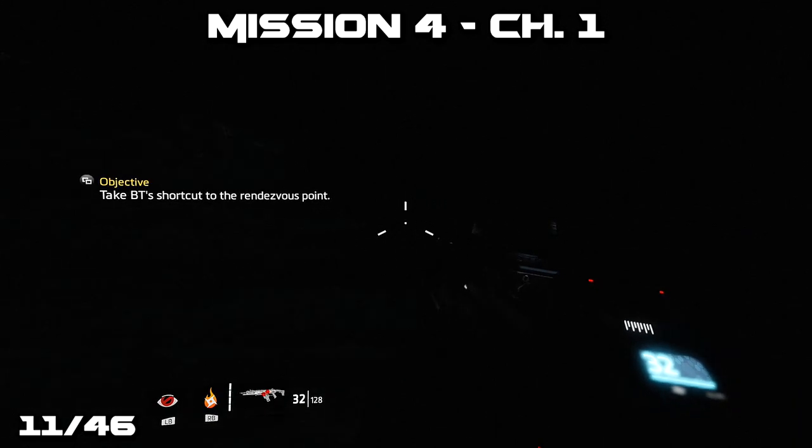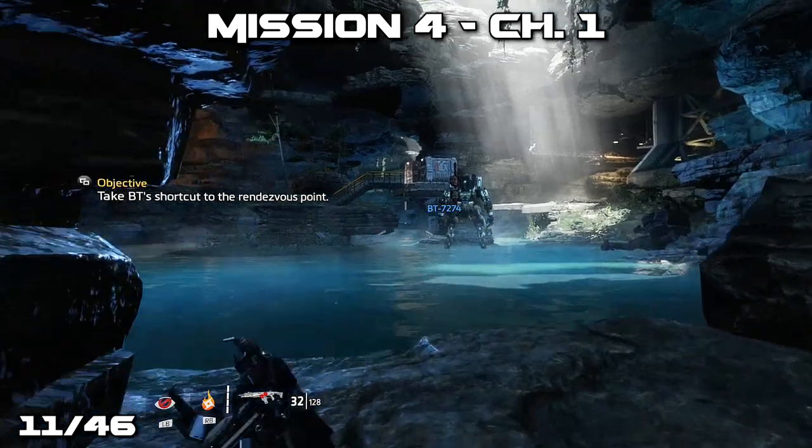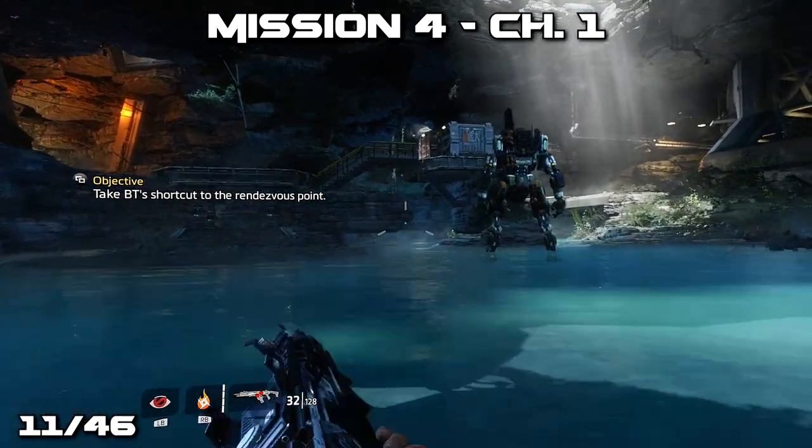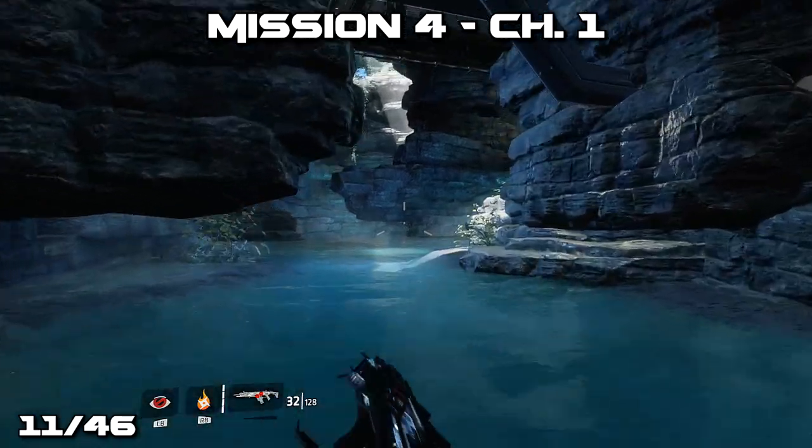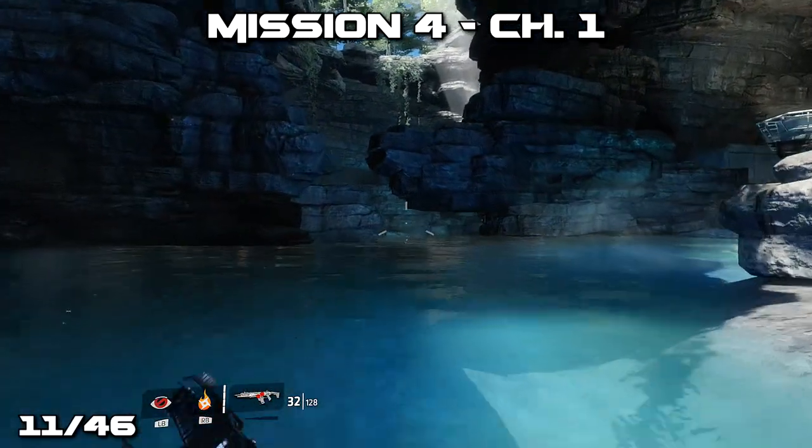From the previous location we'll want to turn around and head out of the cave, heading forward across the water. We'll see a small break in some rocks where we can jump through and spot a pilot's helmet to our right.